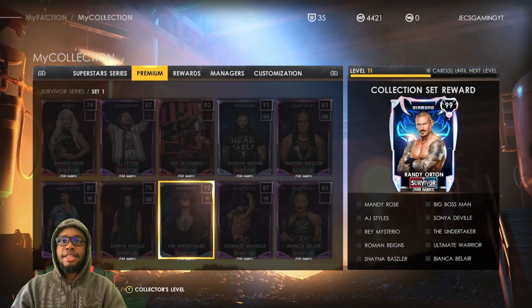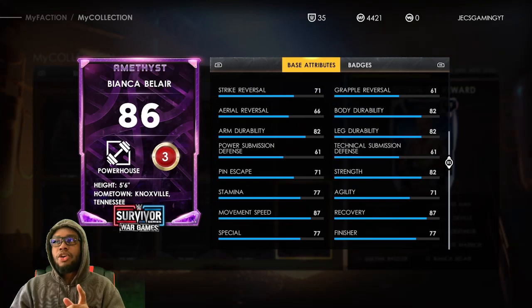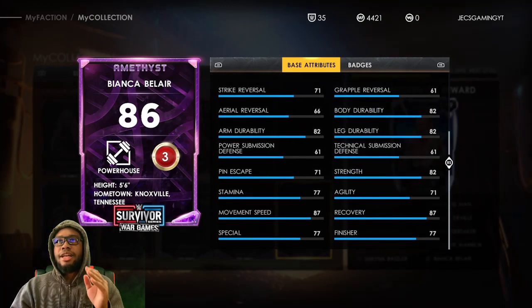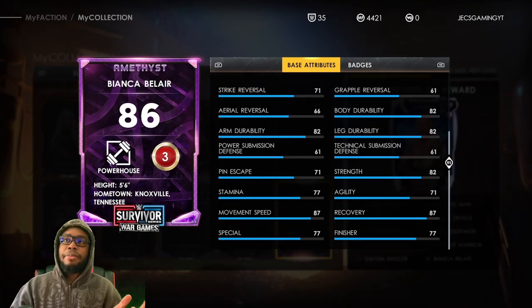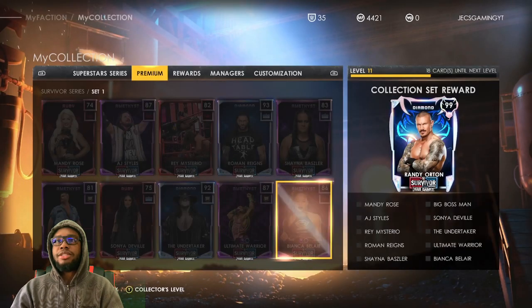Let's take a look at Bianca Belair first. Her amethyst card is decent but I just don't like her animations. Looking at it now, it looks pretty good overall, but her animations are what make this card weaker. The only thing that can make this card better is if they sped up the animations, because she does evolve into a diamond. Her badges are really good, but it all depends on the animations — I think her signature or finisher always gets reversed.